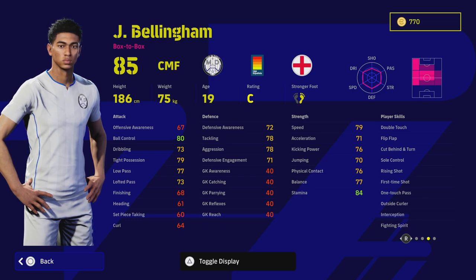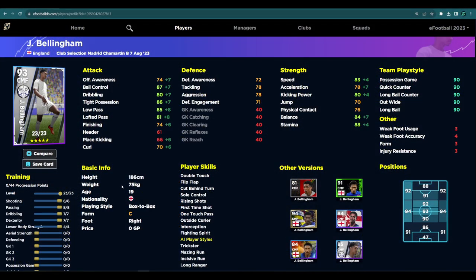Even if you're playing him as a defensive option - and I'll show you that in the defensive build - you're going to have a player that can pretty much do it all. He's got the height, the strength, the speed, the stamina, everything. Because he has rising shot, first time shot, and outside curler, you can actually train up his passing and shooting quite decently.